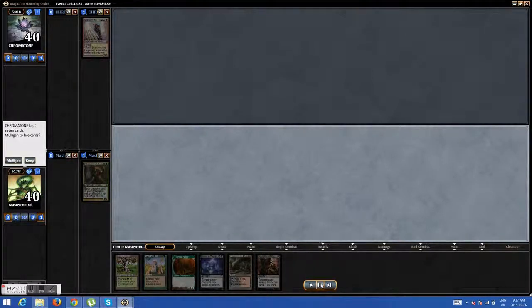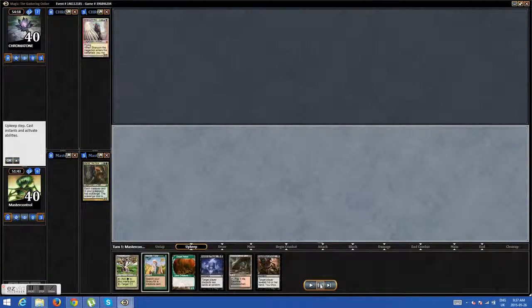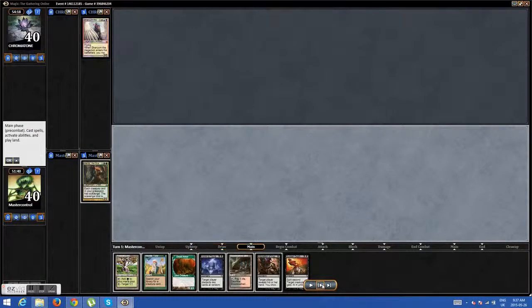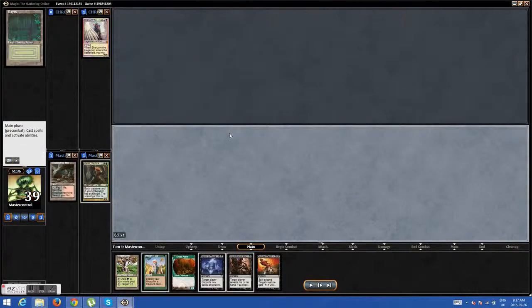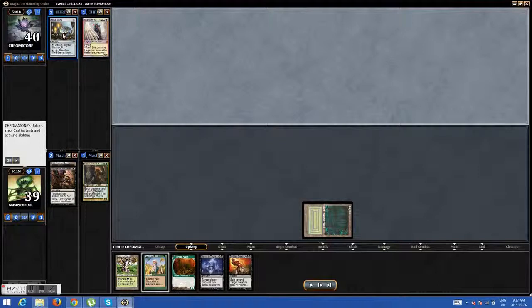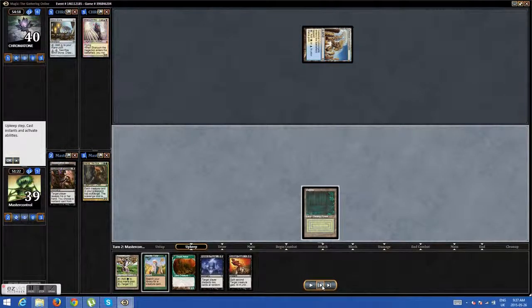I have a keepable hand. I don't have two sources of black mana to play him, but it's definitely a keep, and I'm on the play. So I go for Vayu. I Inquisition away his Mind Stone — he didn't have much else in his hand, just some heavy casting stuff. I believe he had Wormcoil Engine. So I topdeck Sol Ring.